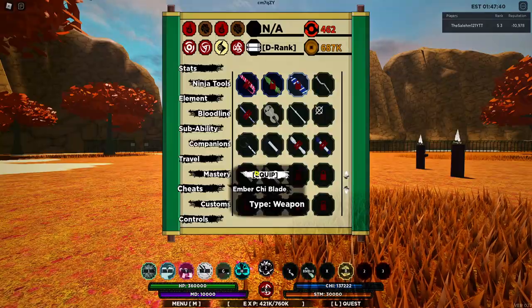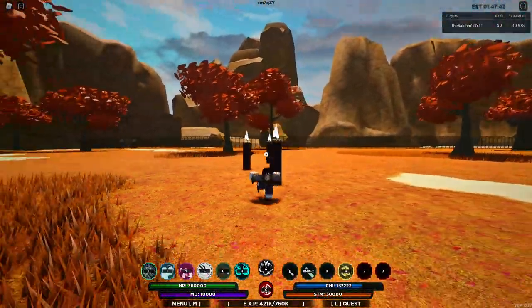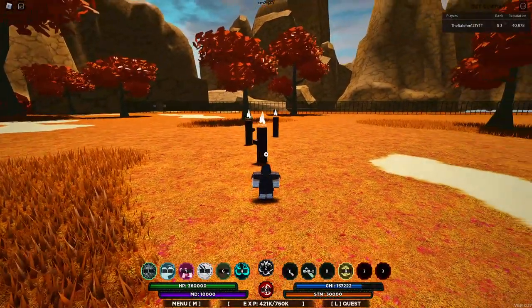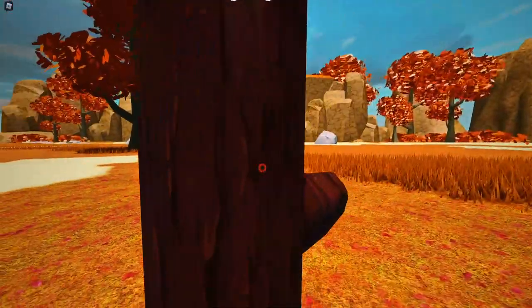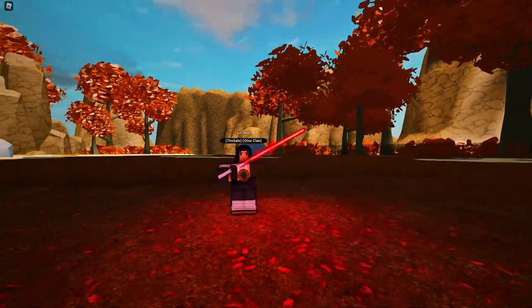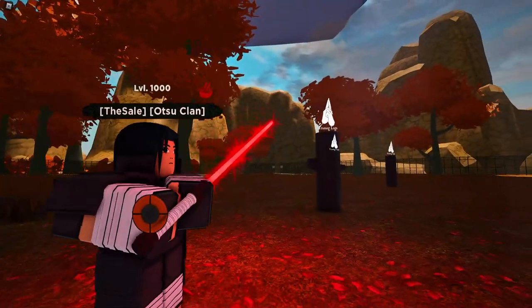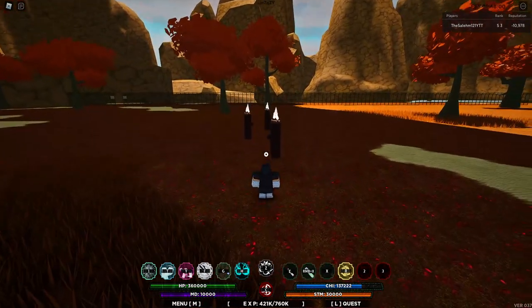With that being said we're moving on to the Ember sheet blade. This one is honestly so far my favorite because it's red and red happens to be one of my favorite colors. Let me show it off — check it out, oh red, okay.